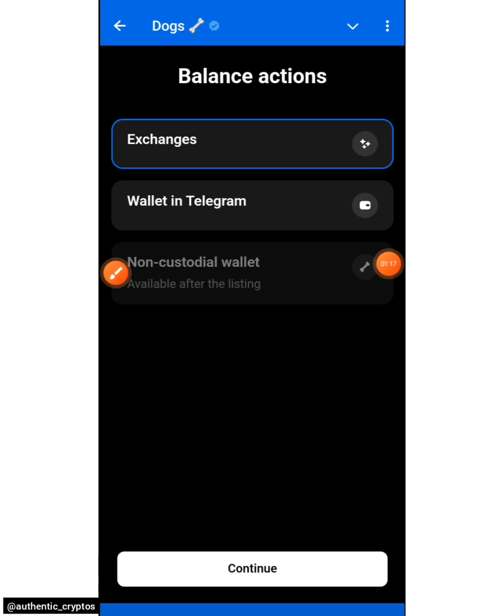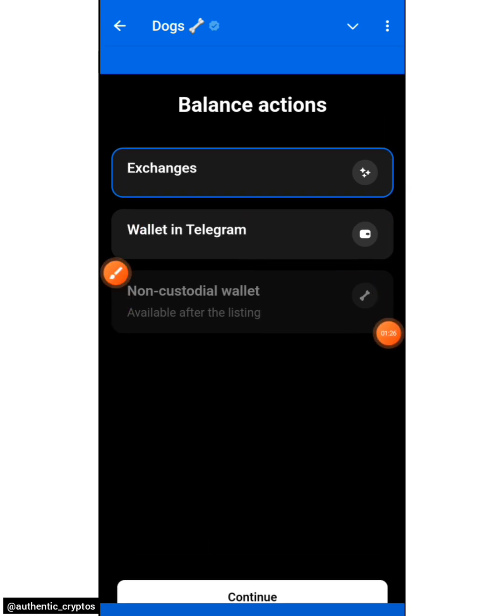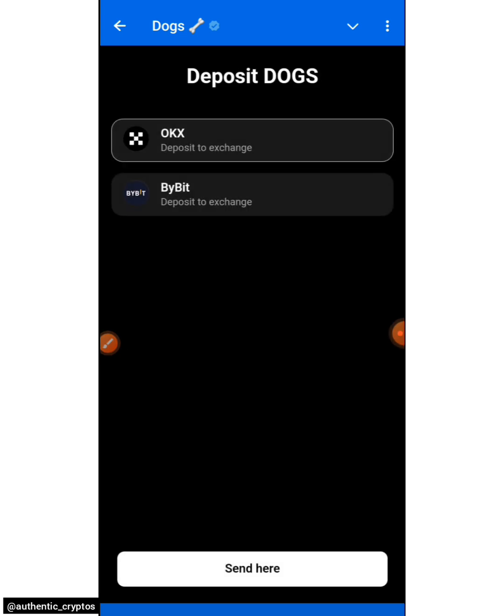Come down to where it says 'Deposit to Exchanges' and click on it. We have two options to claim our DOGS: either you claim to exchange or you claim to wallet in Telegram. In this particular one, I'll be claiming direct to exchanges. I'll click on Exchanges, then click on the Continue button.